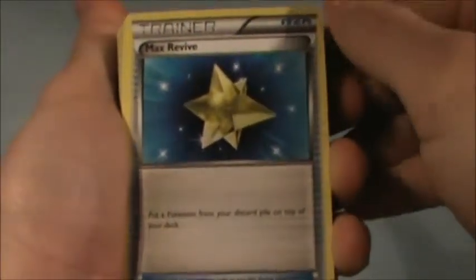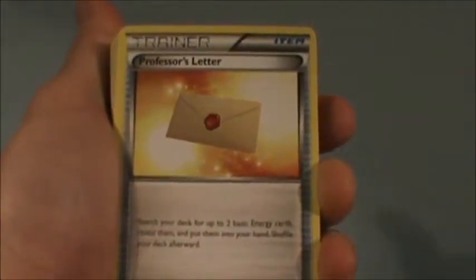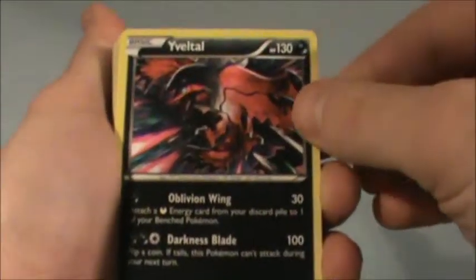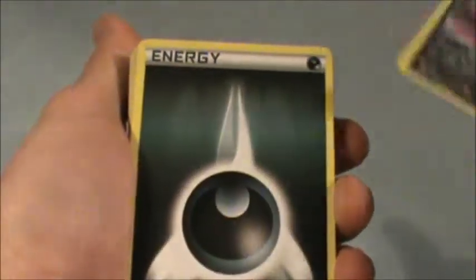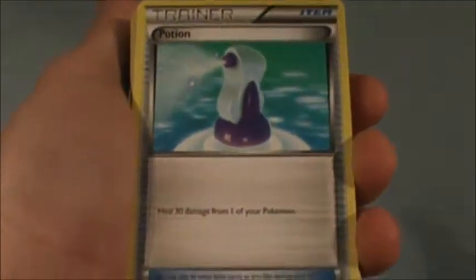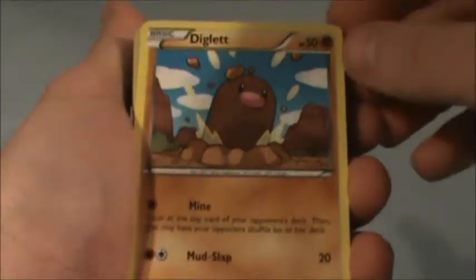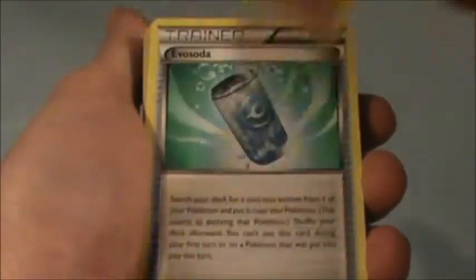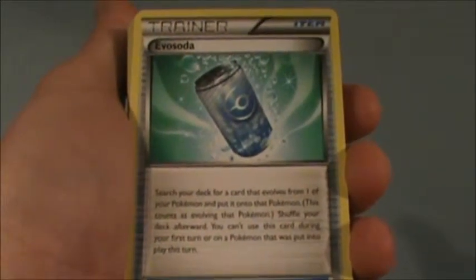Max Revive — that heals your Pokémon, you guys know what that is. Professor's Letter — that's sweet. And Yveltal, or however you guys pronounce it — same card. Also some shiny, dark energy, a Potion that heals 30 damage, and a Diglett with some new art.